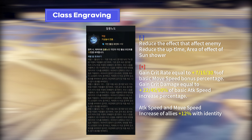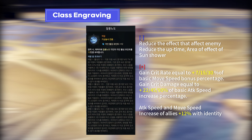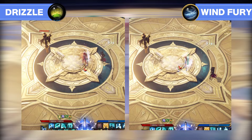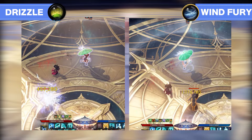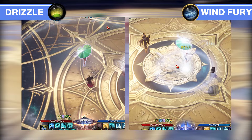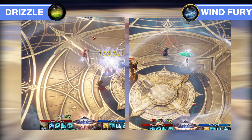Let's start with the most basic one first. The class engraving I'm going to cover is Windfury, known as Windfury in the global. Unlike Drizzle, which relies heavily on the D-Identity, Windfury can switch and chain the identity and be utilized for other synergies. Windfury's Sun Shower gives you and your teammates attack speed and movement speed buffs when the identity is active. Comparing to Drizzle's Sun Shower, Windfury's Sun Shower has a shorter cooldown and smaller range of effects. Personally, I think Windfury's synergy is better. As the Airmancer was intentionally designed as a synergy class, she can give useful buffs with her identity and skills during the raid.